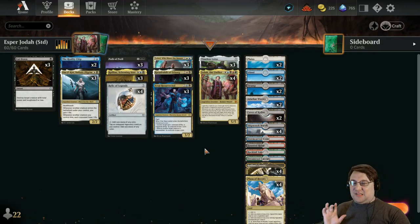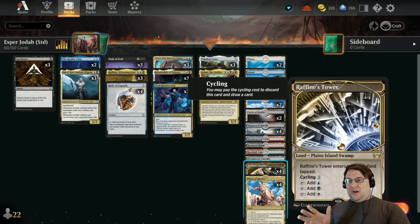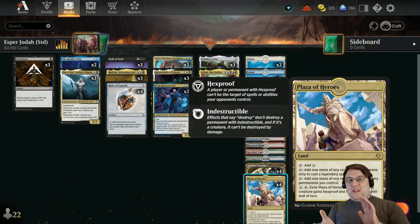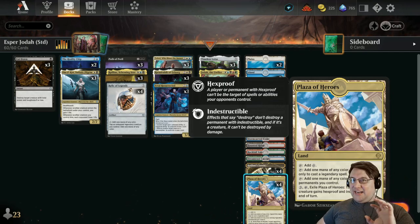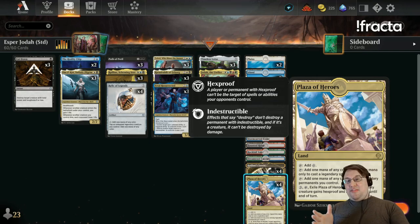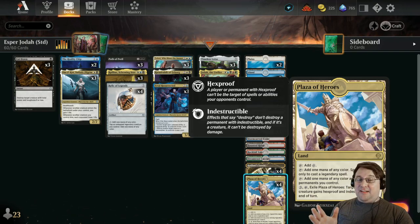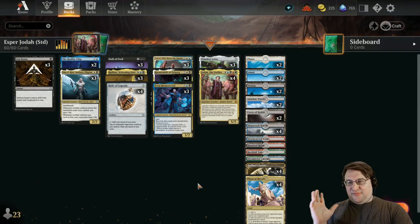As far as the mana base goes, five-color mana bases are goofy and weird — which is kind of why we leaned into Esper, hence calling this deck Esper Jodah. We have Raffine's Tower of course, and also Plaza of Heroes — a new land from Dominaria United that I think is excellent. It provides mana of any color to cast a legendary spell, and if we have a legendary permanent on the battlefield it can give us that color freely. With three other mana available, we can use it to give a legendary creature hexproof and indestructible — protecting Jodah from removal. It feels great.